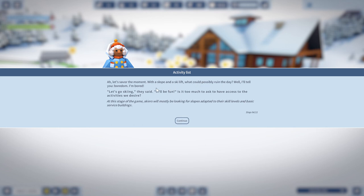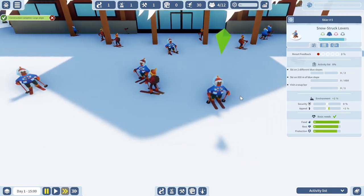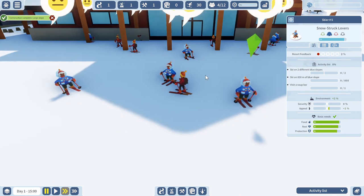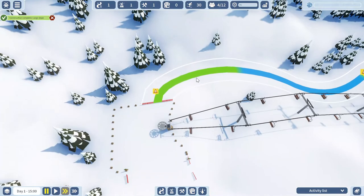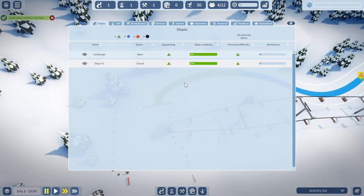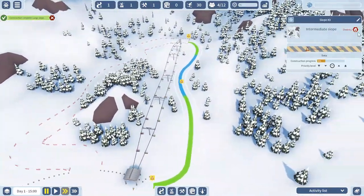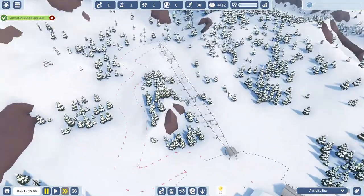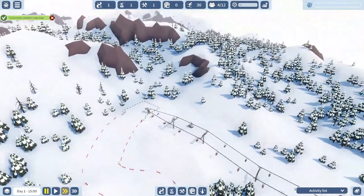Activity list — what will ruin the day? Boredom. They are all bored. It is too much to ask for access to the activities they desire. They are looking for slopes adapted to their skill level — that is important. These people are either too novice or too skilled. This one is level two — they want blue trails. These ones want red. So this is a green trail — no wonder. This will be another green trail, which is bad for some of our people. I'm going to scrap it before it's even constructed.